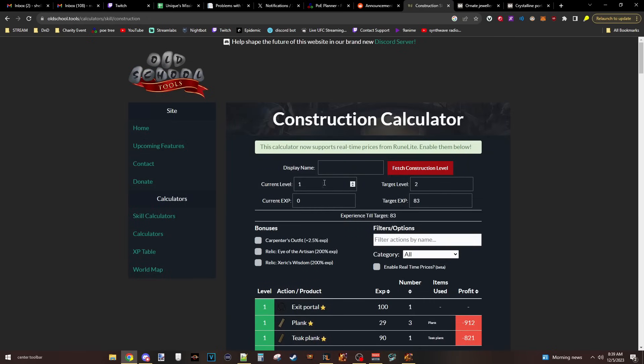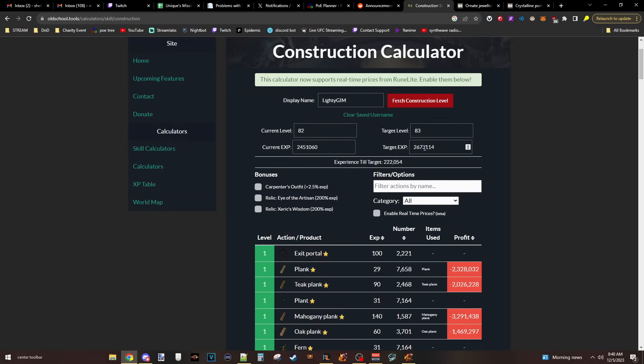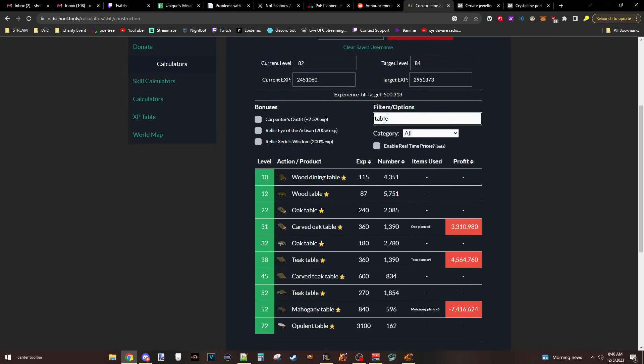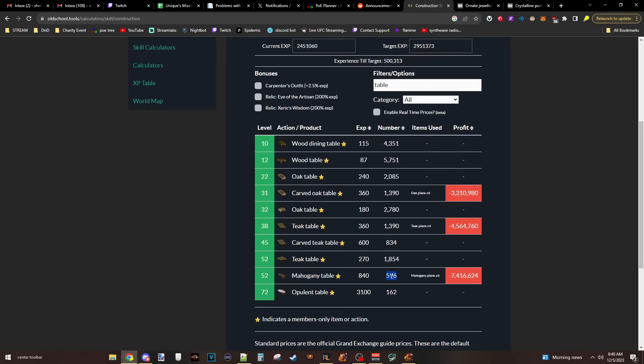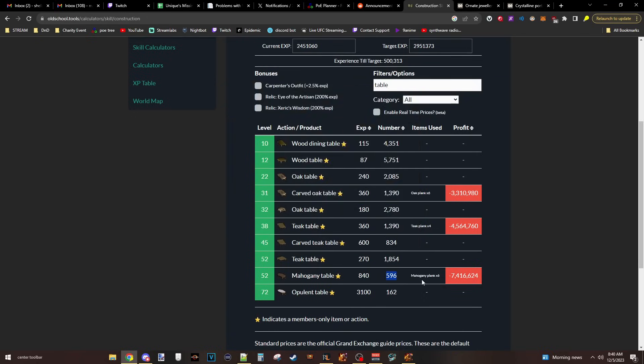Currently I'm level 82. My target level is 84. I'm going to be making a mahogany table. So I need to make - is it really only 596 tables? Well, that's the number of tables I need to make, which is six planks per table. So 600 times six - 3,600 planks is what I need. That's annoying, but that's what it is.